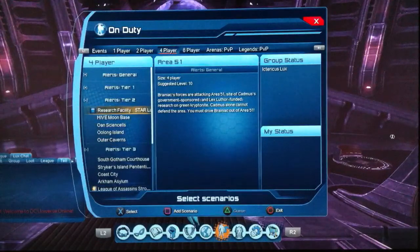Tier 2 alerts are worth 20 marks of Triumph each, and 25 on the reset too. So that's 100 per day — and 125 on the reset — giving you 825 per week for doing the Tier 2 alerts. Again, worth it.